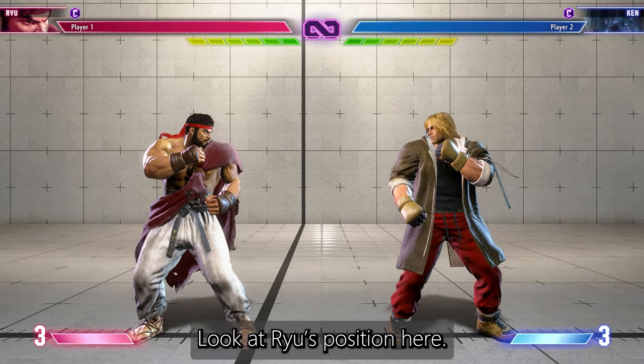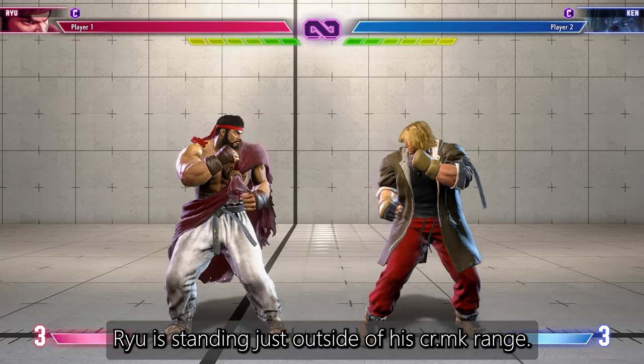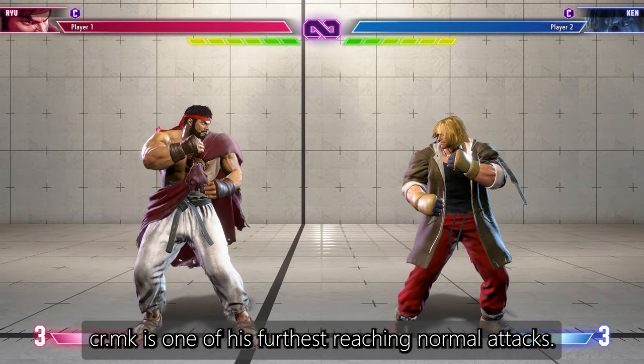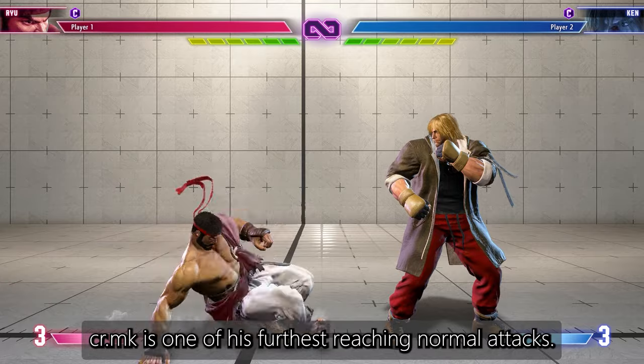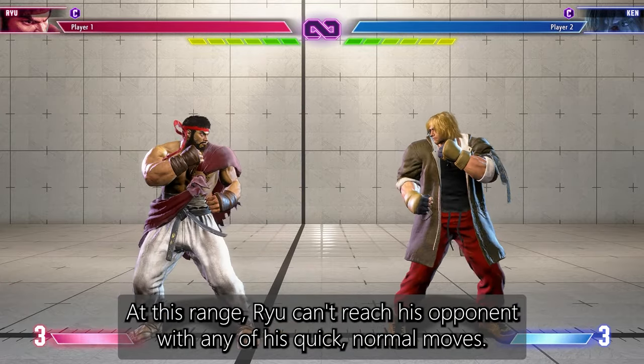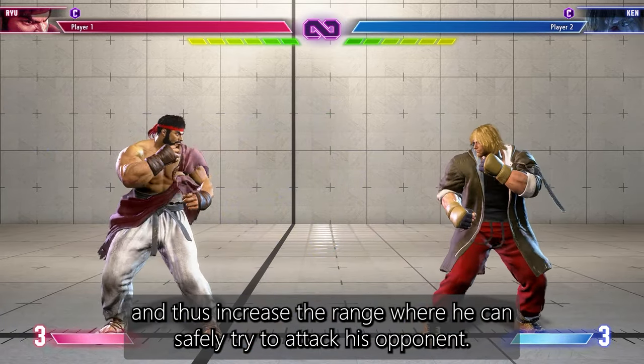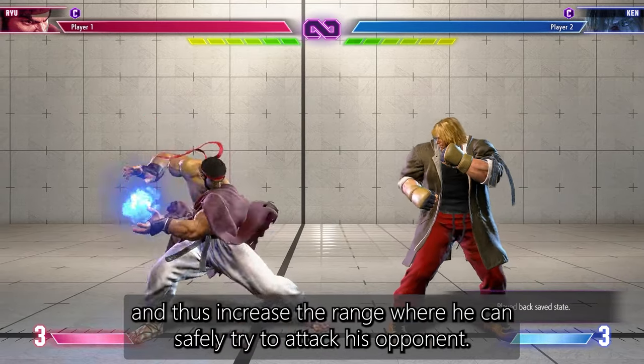Look at Ryu's position here. Ryu is standing just outside of his crouching medium kick range. Crouching medium kick is one of his furthest reaching normal attacks. At this range, Ryu can't reach his opponent with any of his quick normal moves. However, Ryu can use his Hadouken like a normal attack and thus increase the range where he can safely try to attack his opponent.